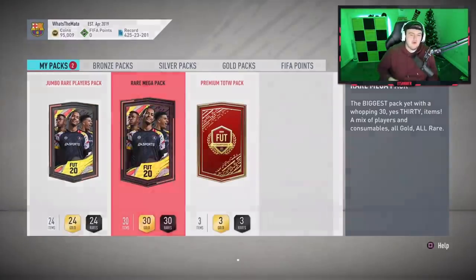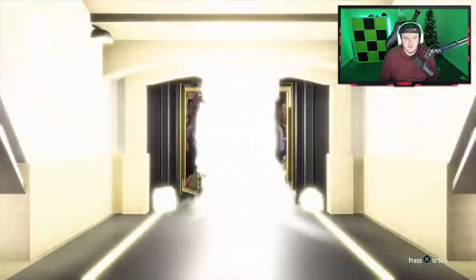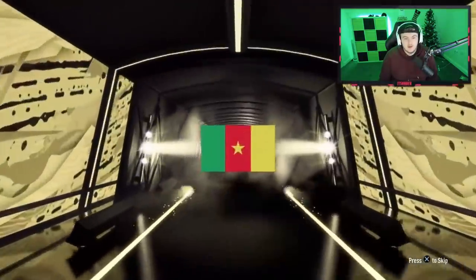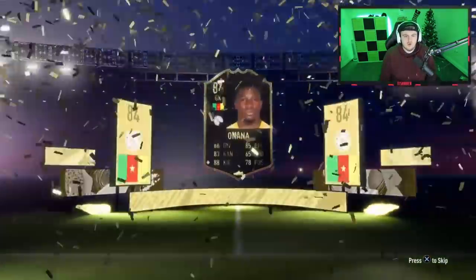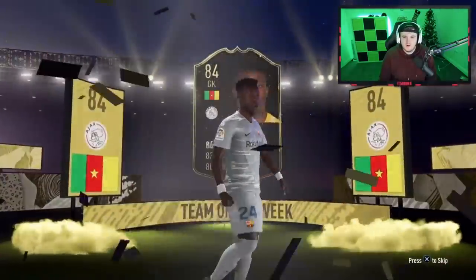Rare mega pack now — fingers crossed we get something good. Come on. It's at least a board, what we got? Come on EA — it's an inform walkout! Let's go! It's gonna be... oh my god. I don't know why I thought it was Portuguese. My heart for a second there — I saw the green on the left-hand side and the red with the little star in the middle. I thought it was Portuguese.